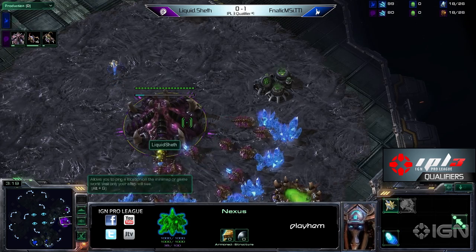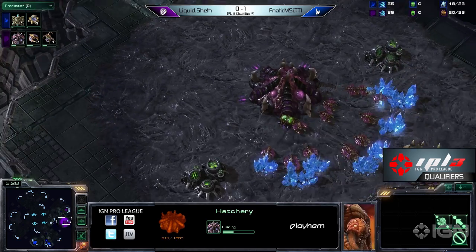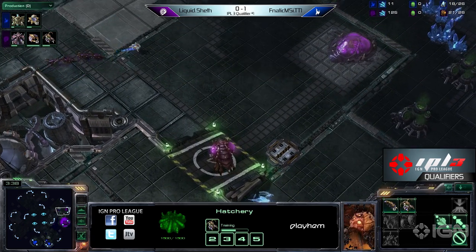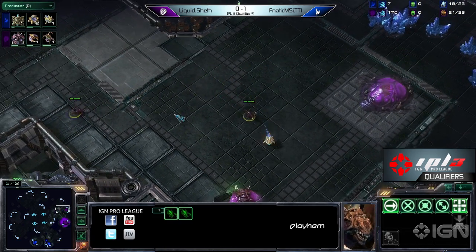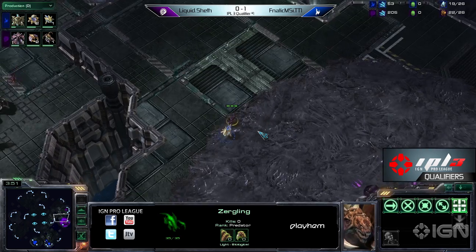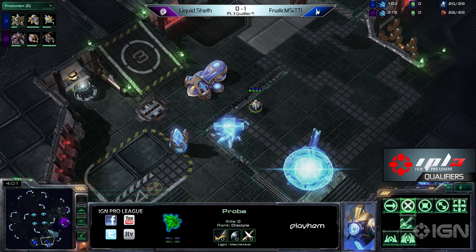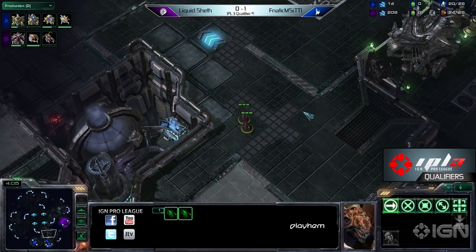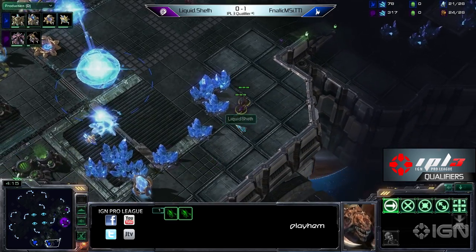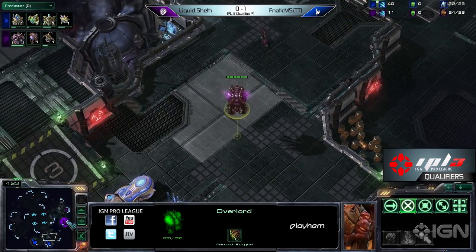You're a Protoss player and your Zerg opponent is going after a relatively late hatch — do you play super defensive and go up to three bases, or do you put on a little bit of pressure? I personally, and I'm only a Masters player, prefer to go into Stargate after taking my fast expansion, maybe one or two Stargates, and do some Phoenix and Void Ray harassment. Keep him on two bases if possible. If he tries to throw up a third, you can pick up that drone and deny him from planting it down. You could pick off all his overlords around the map, completely take over map vision, and then take your third behind that pressure. So I'm a big fan of that play.